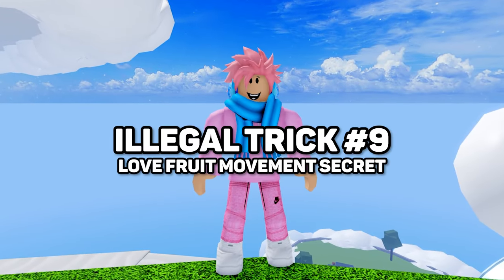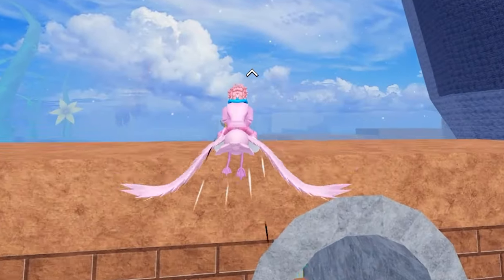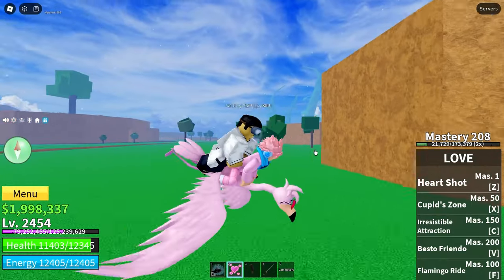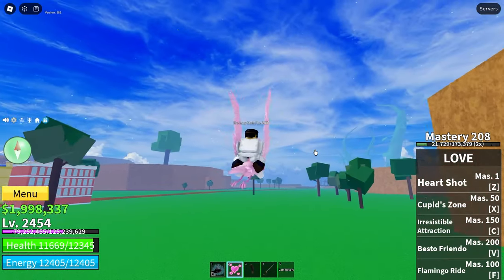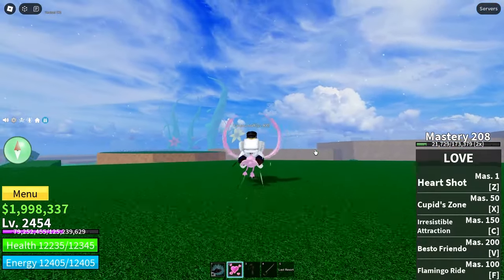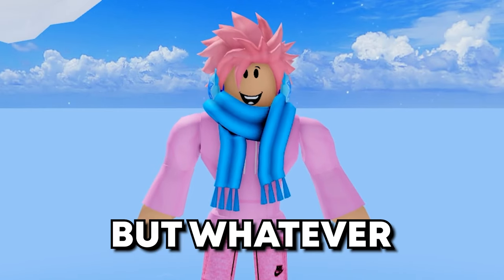Next is a pretty cool fact about the Love Fruit's movement ability. Everyone knows it's literally just a flamingo, and it can actually pick up your teammates. But did you know this movement ability can also pick up NPCs — even hostile ones? I'm not sure why it exists, and it doesn't have much practical use unless you want to take a trip with an NPC. Though when you fly too far away, they literally de-spawn anyway.